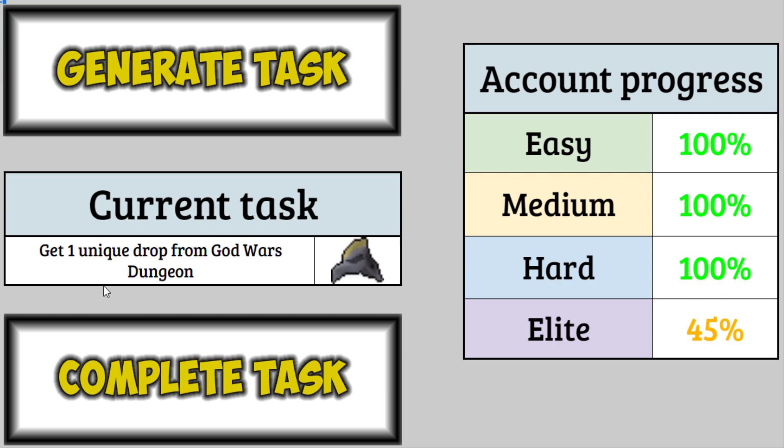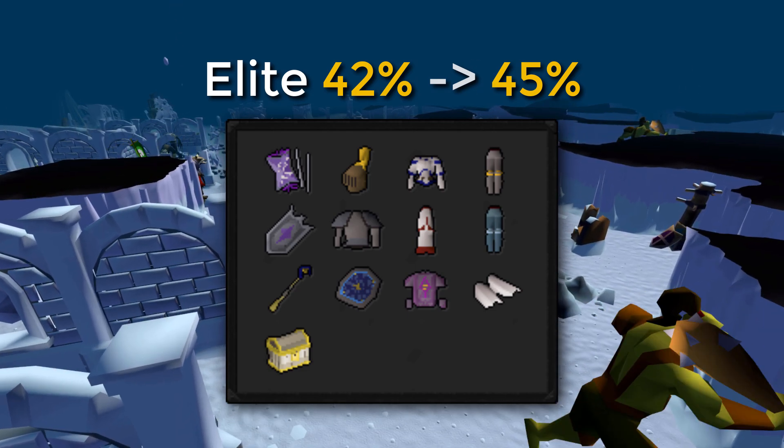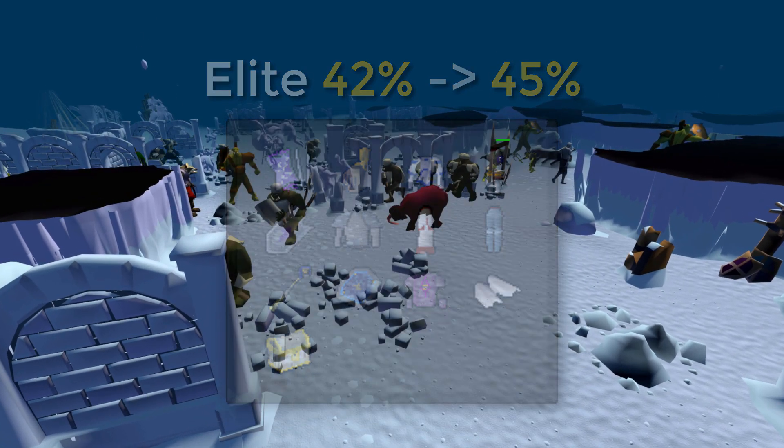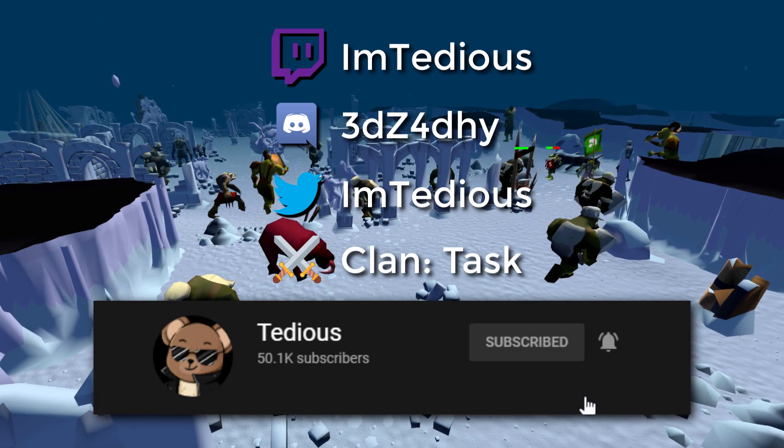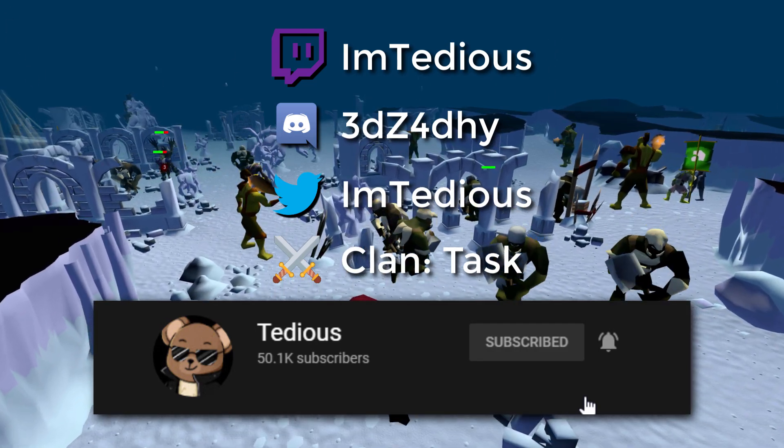Another unique drop from God Wars Dungeon. In theory I should maybe do some Armadyl to get the helm, but I don't really feel like doing Armadyl. Maybe I'll do Bandos again — but with the Bow of Faerdhinen this time to try and get the tassets or the bandos chestplate, which would be really nice. So that's probably the plan: postpone Armadyl as much as possible. We'll get that Bandos BoFA method down in the next episode — and let me tell you, the next episode will be an absolute banger that you do not want to miss. If you're not subscribed yet, do that right now. If you enjoyed the episode, make sure to leave a like and comment, and I'll talk to you all soon. Take care!